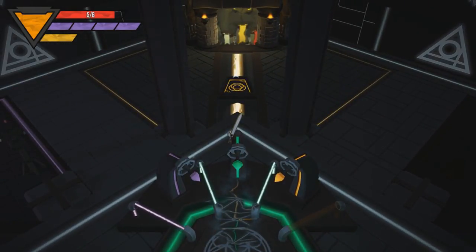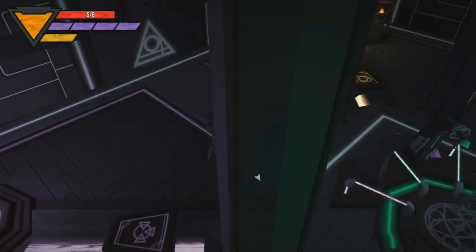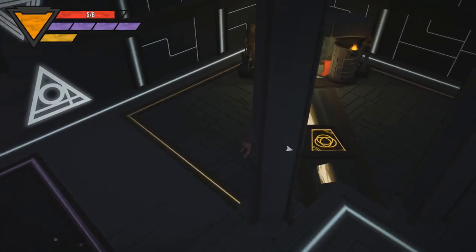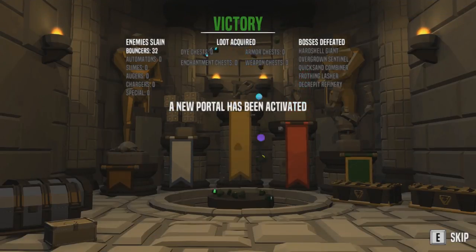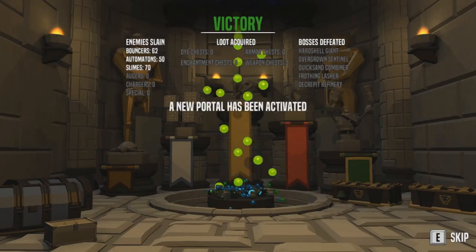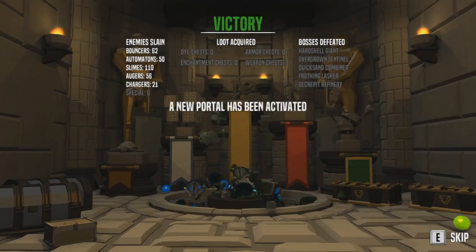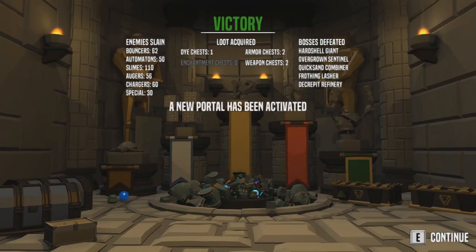We get into what may be the final boss, which I kind of hope it's not — there may be a lot more to this game than meets the eye. I am a little bit more experienced with it since I played a lot in early access. New portal's been activated — look at all of that raining carnage, it's amazing. Boss is defeated: Hard-shell Giant, Overgrown Sentinel, Quicksand Combiner, Frothing Laser, and Decrepit Refinery. So many mobs — no enchantment, but we got four, maybe five chests.